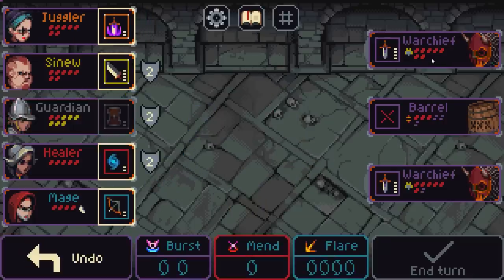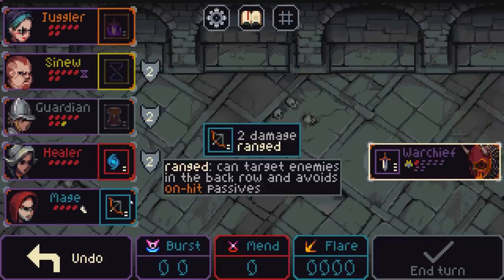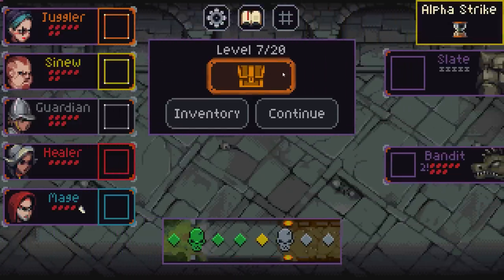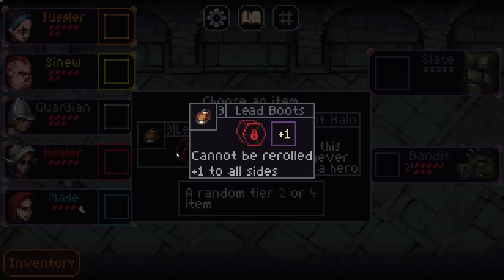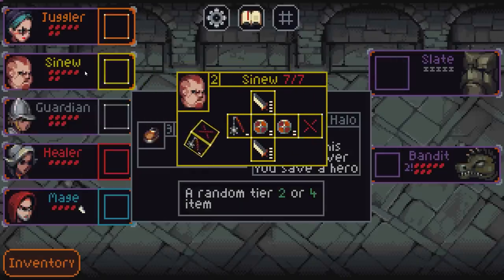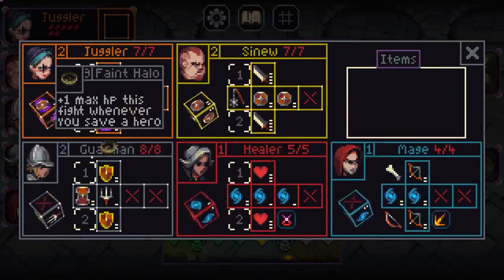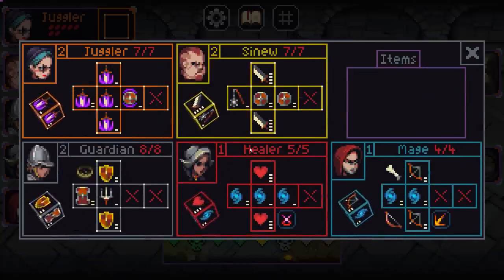What is the best play here? Blammo — we hit the barrel, it explodes, the two warchiefs — one of them is going to get shanked, and the mage has a bow. They were not expecting that! We got the alpha strike chief. Lead boots: cannot be re-rolled but you get plus one to all sides — kind of rad. Plus one HP every time you save a hero — that's pretty good. Putting that on the guardian or healer is actually kind of good. These lead boots on the Sinew guy just makes him hit pretty hard. I'm gonna take this because I feel like I need something a bit defensive; I'll put it on the guardian because I think those shields are maybe the win.